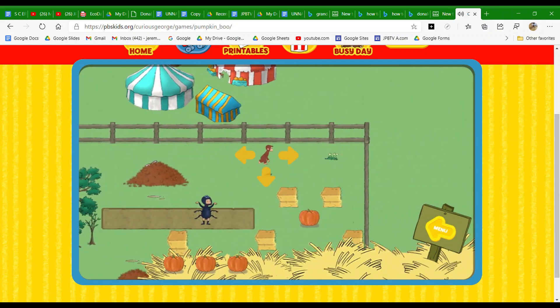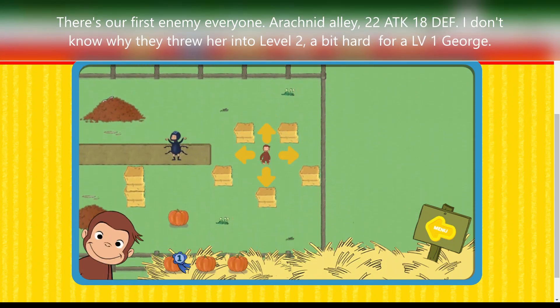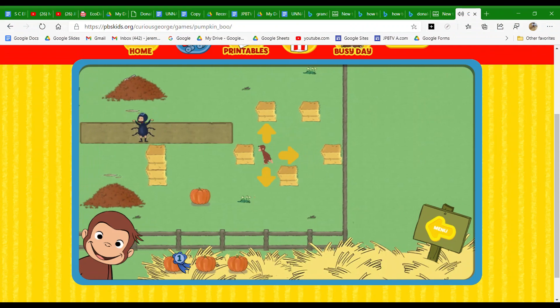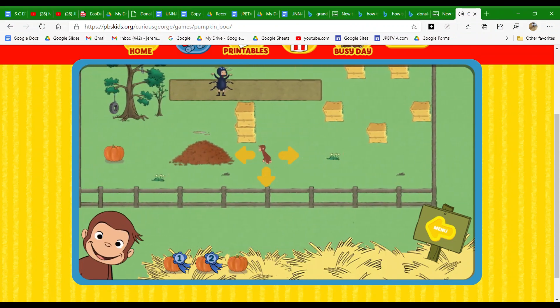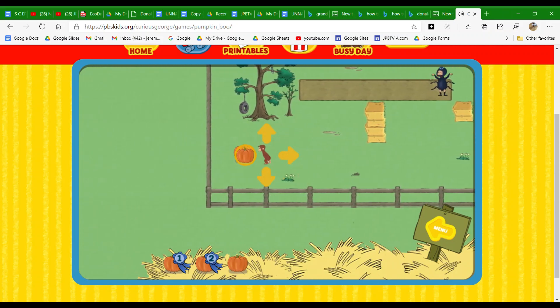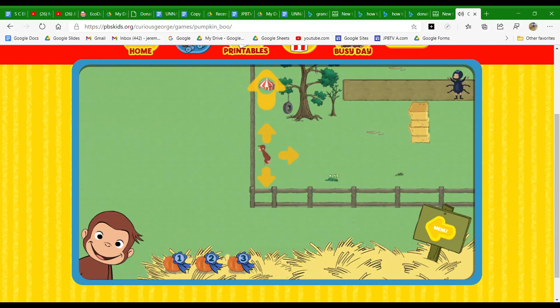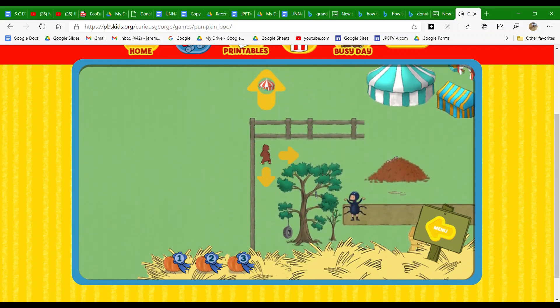The bunny is hiding in a leaf pile. Good job. Now help George get to the festival.